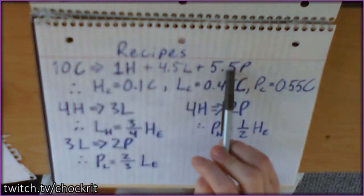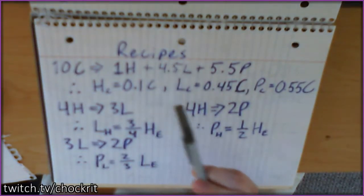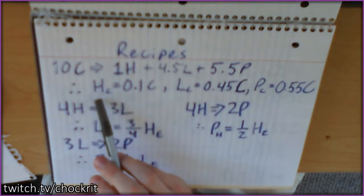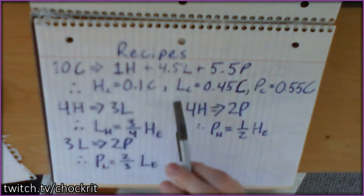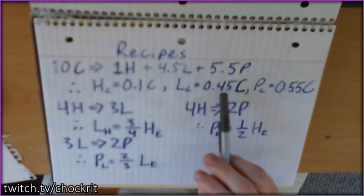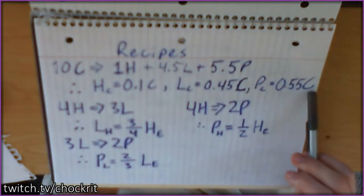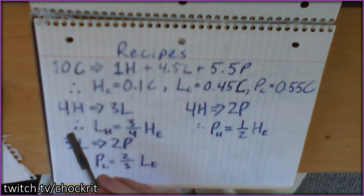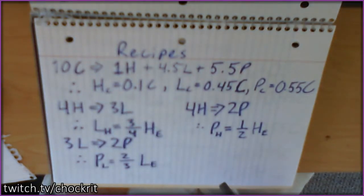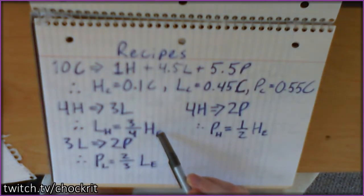So let's look at the recipes. Here are the advanced oil processing ratios: for every 10 crude oil you bring in, you get 1 heavy, 4.5 light, and 5.5 petroleum. You can break these down into constituent ratios. The heavy from crude (subscript C) is 1/10 of the crude input; the light from crude is 0.45 of crude; and the petroleum from crude is 0.55 of crude.